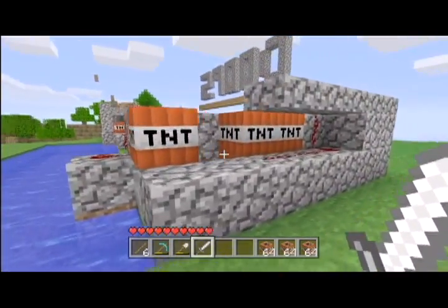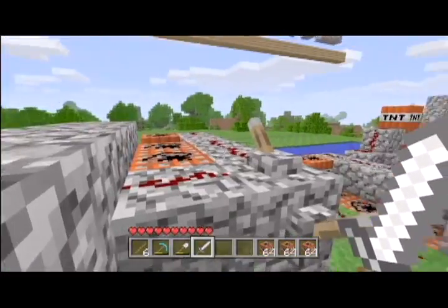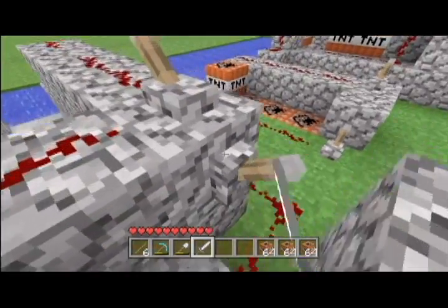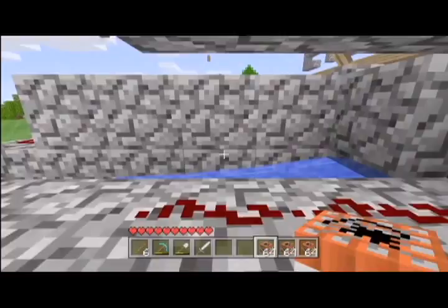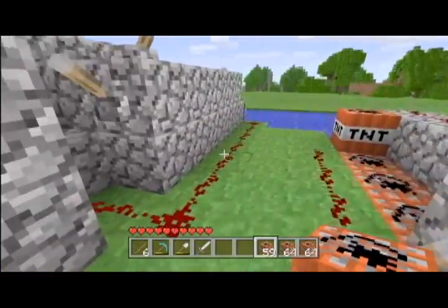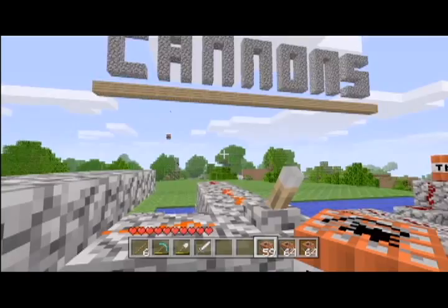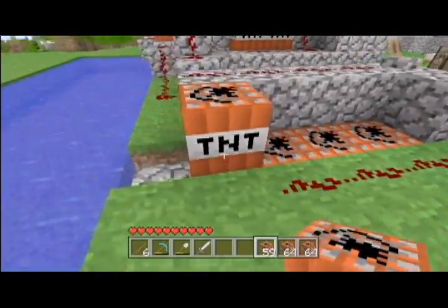I already made a tutorial for this cannon right here. It's really simple — it's six blocks long, maybe seven. You have two levers that control the barrel which shoots it. To load it you use some redstone, a bucket of water, and a block of your choice. Hit the top switch then the bottom, and there you go. As you can see it shoots pretty far — it's not the most powerful cannon I have, but it's still really good.